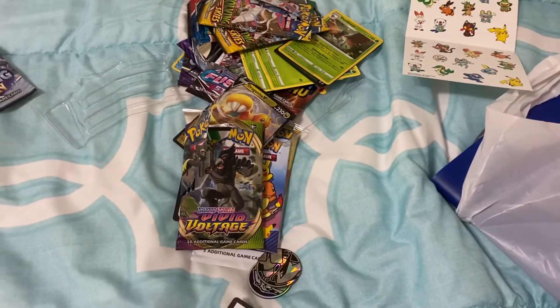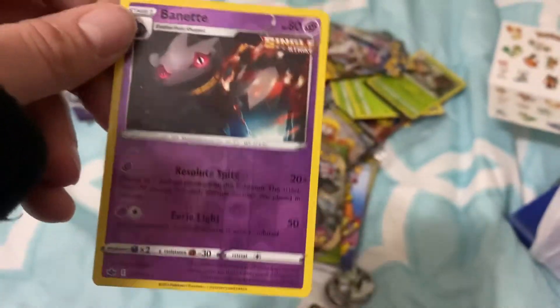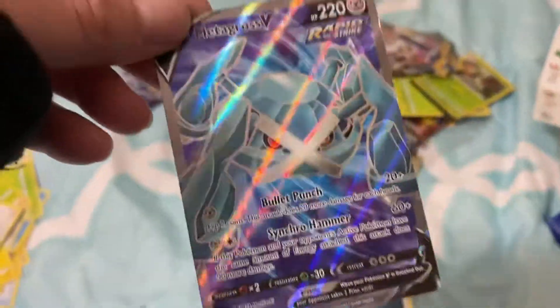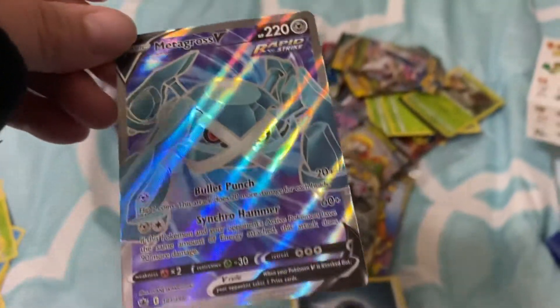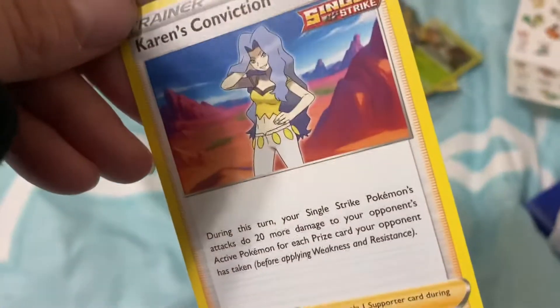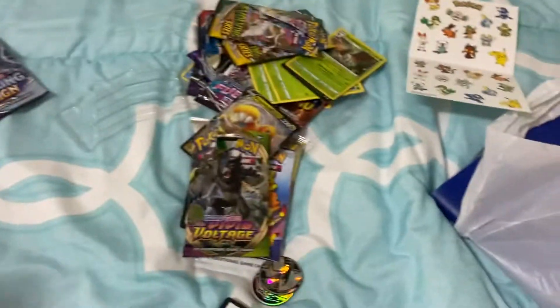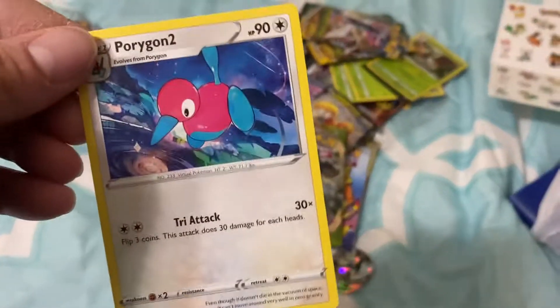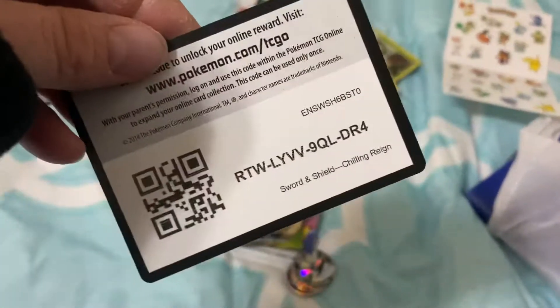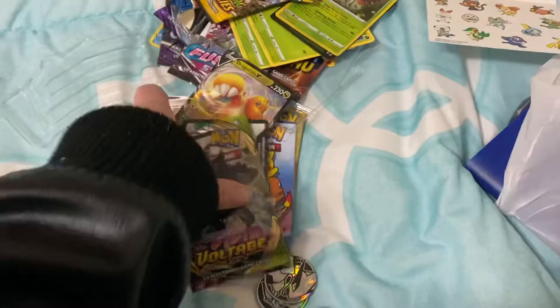Larvesta. Sobble. That one's pretty. What is this one — is this a lucky one? Metagross? It's pretty. Karen's Conviction. We got a lot of Karens on YouTube. When I see that card, that's what I think of — it's Karen, all those Karen videos.